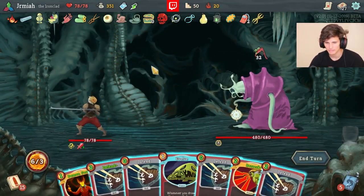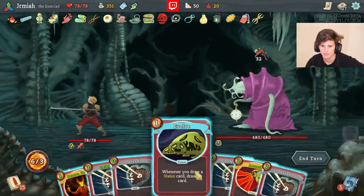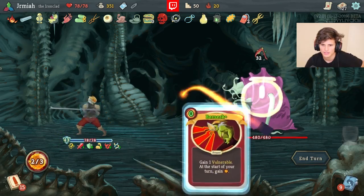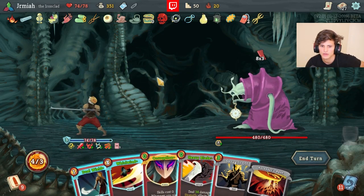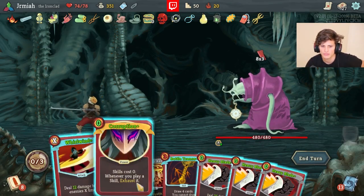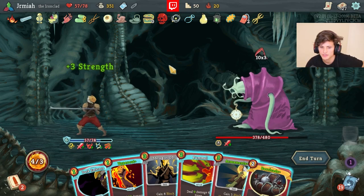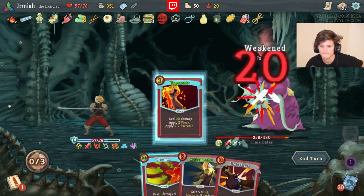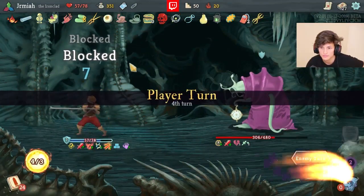Getting one over right now kind of sucks. It would have been nice to get double Demon Form out with Dual Wield or at least get Barricade out. Probably shouldn't use this now but I don't see a better time. This means I can probably do Berserk and not care about it because I have enough block. Dual Wield Heavy Blade would be really good in this fight. We're just going to proc him and go for lethal soon. Get Reaper before we do this. Then GG - Entrench, Barricade is amazing.